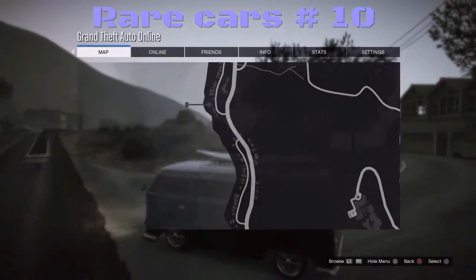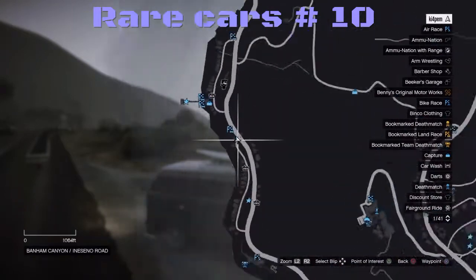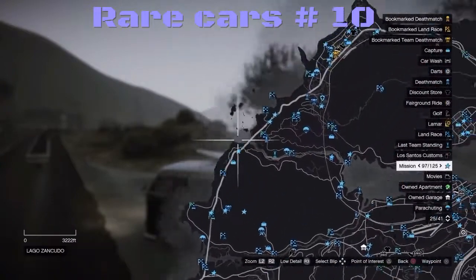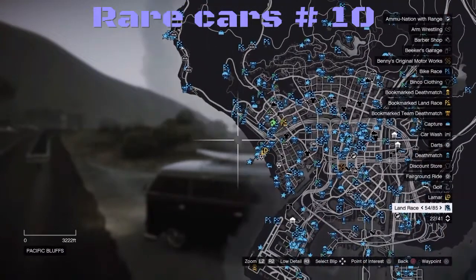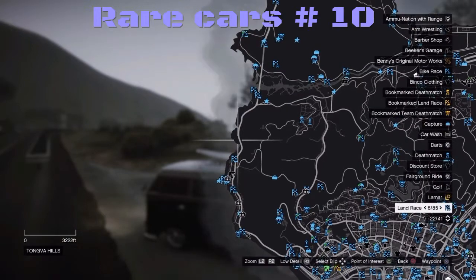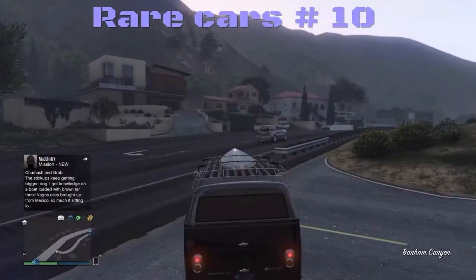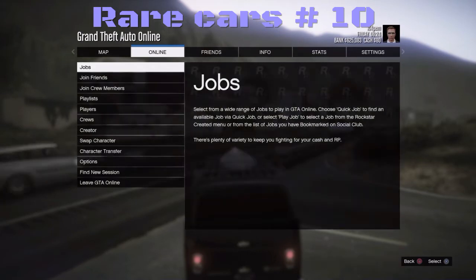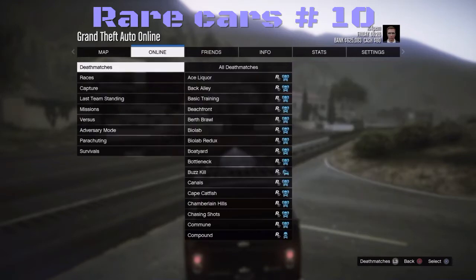You want to be over here, not far from where you do the first Felicia Bank job in the first heist. This is the area — Pacific Bluffs. You want to be right over in this area here. Make sure it's locked at noon, and you can use a chopper tail — either one will work.